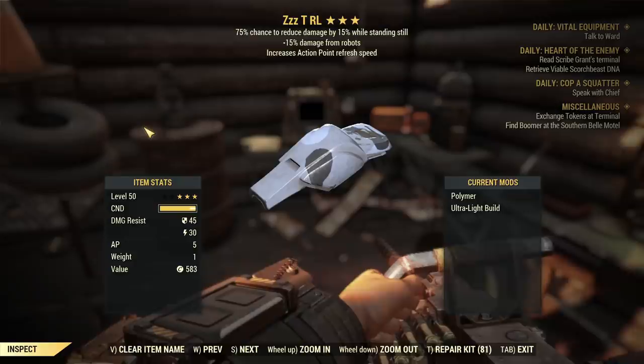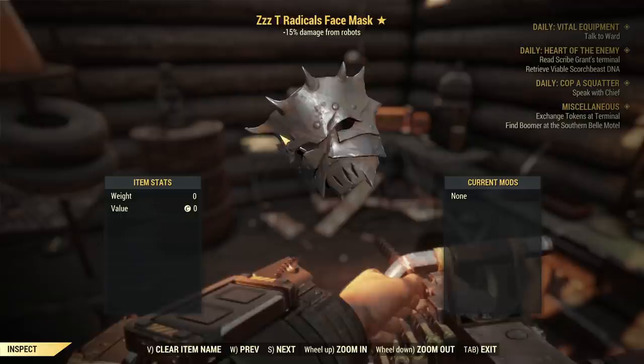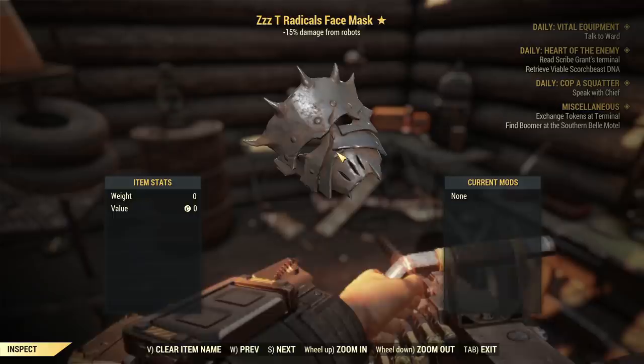This one is with sentinel as well, and one more with sentinel and AP refresh — all five pieces of troubleshooter. Now I have this mask that I can add on top of everything, and the question is: can it stack higher than I already have, with all those effects, as regular robots are doing already nothing versus my set? Then I decided to summon Imposter to test this with him.